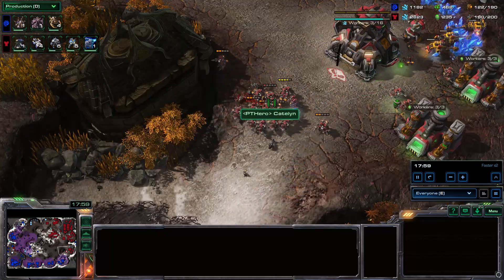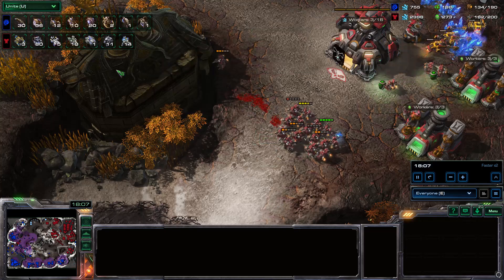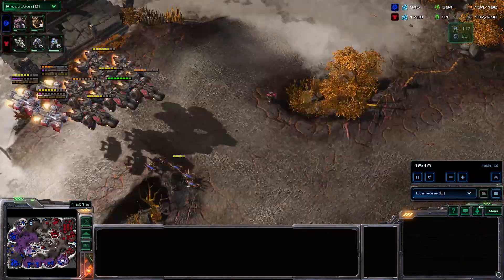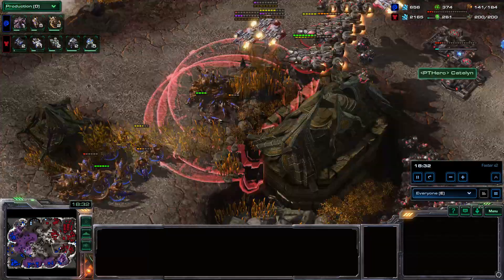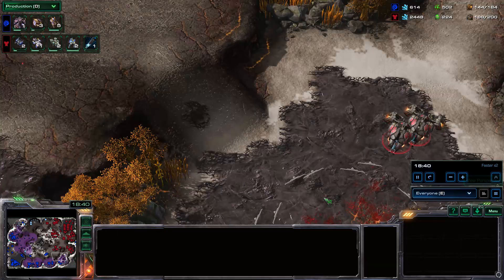My SCVs are just dying. He's killed 8 workers, even though I'm still at 80, whereas I've killed like 47. And now it's basically Bio-Lib against Hydra-Ultra. Yeah, the tension is now all in this base, and whoever tries these bases first will decide things.